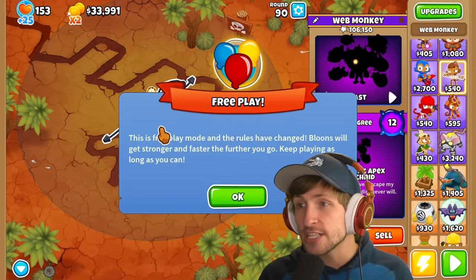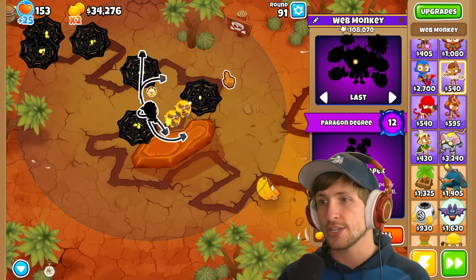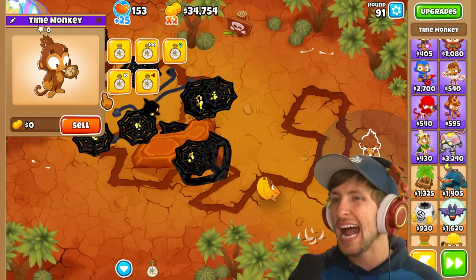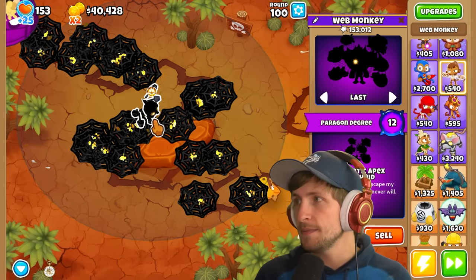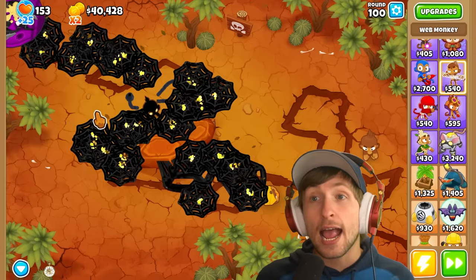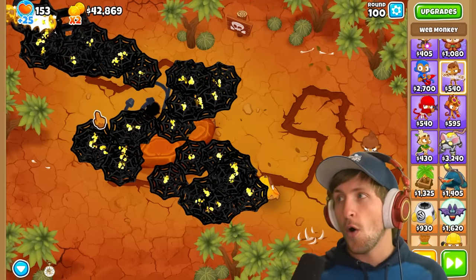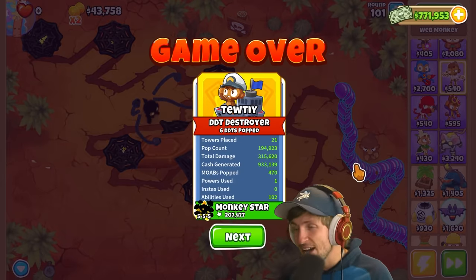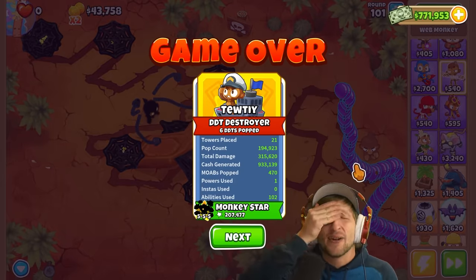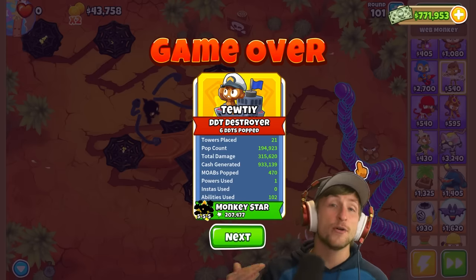Oh my god, it completely freezes balloons! Look at this tower - it's so cool, it looks amazing. I love the eyes on it. It has so much range and the balloons just get permanently trapped. But how good is it against a BAD? It can slow a BAD and put glue on it - but then we just lose like that. So the paragon is really good at some things but bad at others.